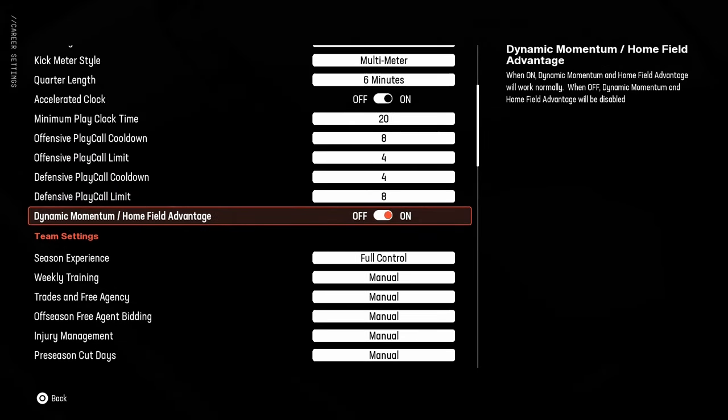Dynamic momentum and home field advantage: there's a little meter at the top that goes back and forth depending on what's going on in the game. I despise it — I think it's completely unrealistic. The bonuses you get are unrealistic and I think it ruins the game. Some argue that even if you turn it off it's still there in the background, which I believe, but I don't care — I turn it off every time. If you want to keep it on, by all means go for it.